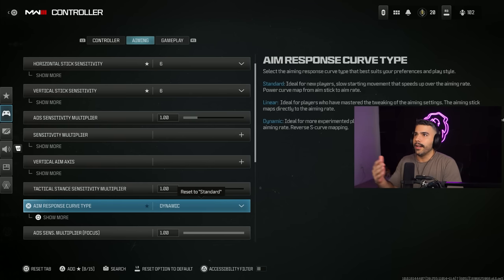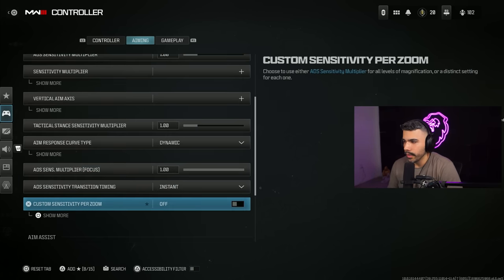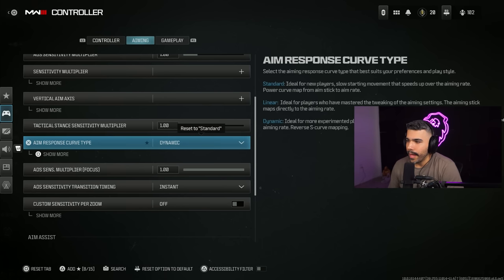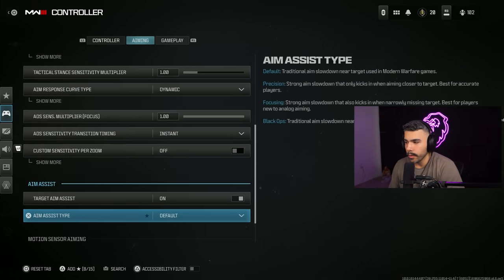Basically what this does — to explain it simply — it goes fast when you move your aim stick, and then it slows down at the end. There are graphs on this on Google you can look up. As a pro, when you're trying to snap on players, you can get that snap ability where you move and swipe your stick around, but it's going to allow you to be precise. As soon as you start stopping the stick, it's going to be a little more precise. So make sure to have this on dynamic. It may take a little getting used to, but once you do, it's definitely going to be worth it.